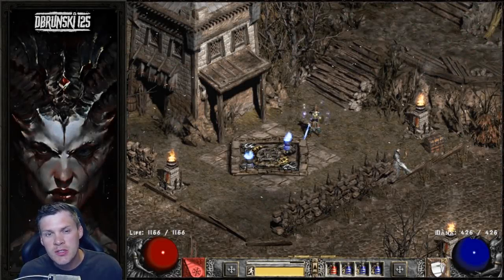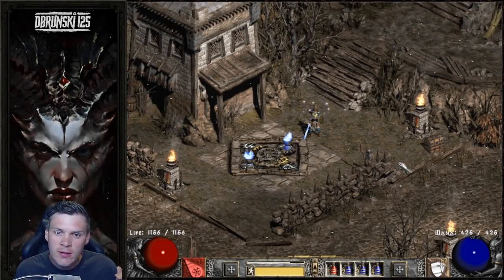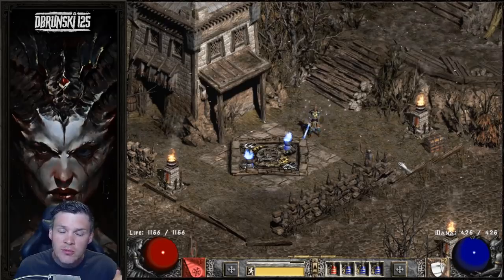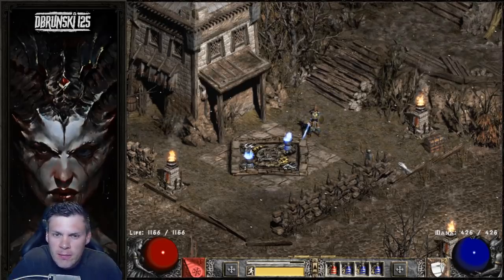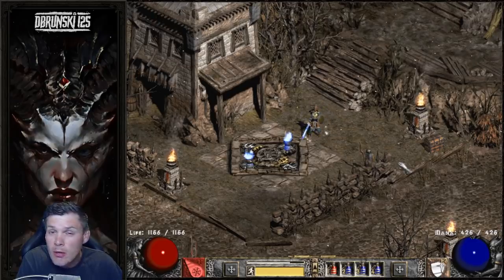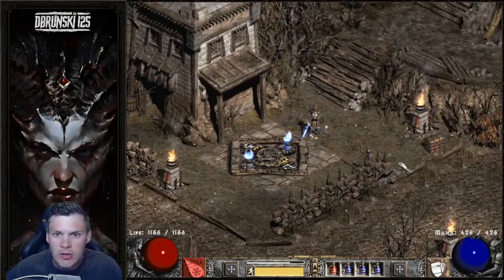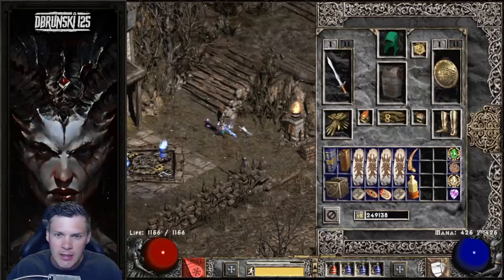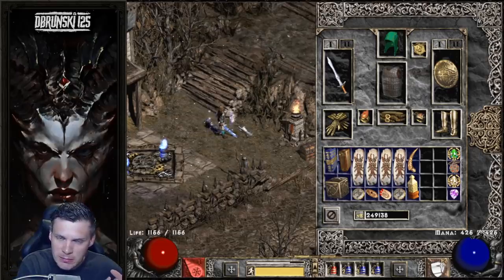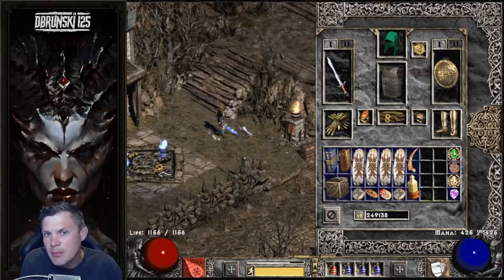So the first thing I want to do is just run through the gear quickly. You guys can reference the video linked in the description from last week to see how the gear has progressed, but I have basically doubled my MF, increased my damage, and added a lot more plus skills to my character. Now, some of these items have been a little bit lucky, but others are kind of just basic generic MF staples.